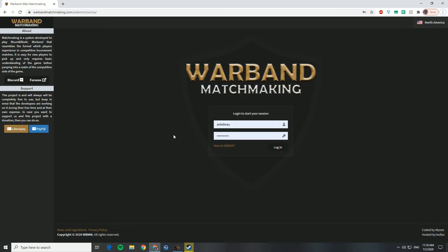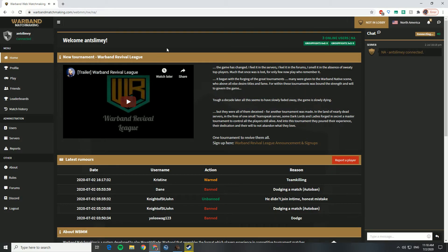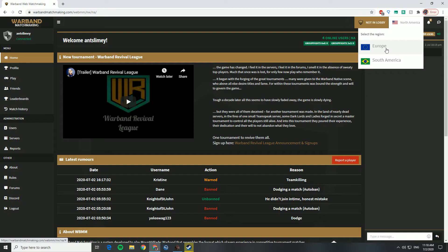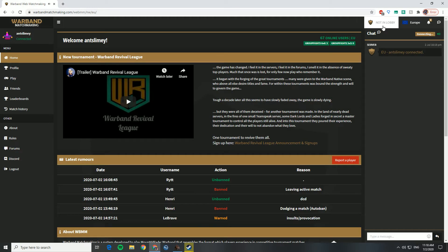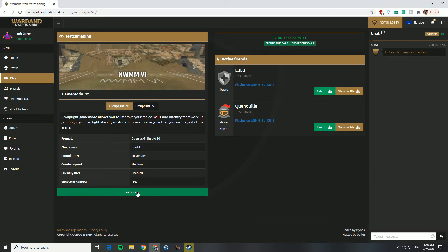Then what you can do is Alt-Tab out and click Login. You'll be brought to this screen right here. Once you're at this screen, in order to go to a game — I'll do European — you click Join a Lobby. And then it's up in the upper right, and you click Join Queue.